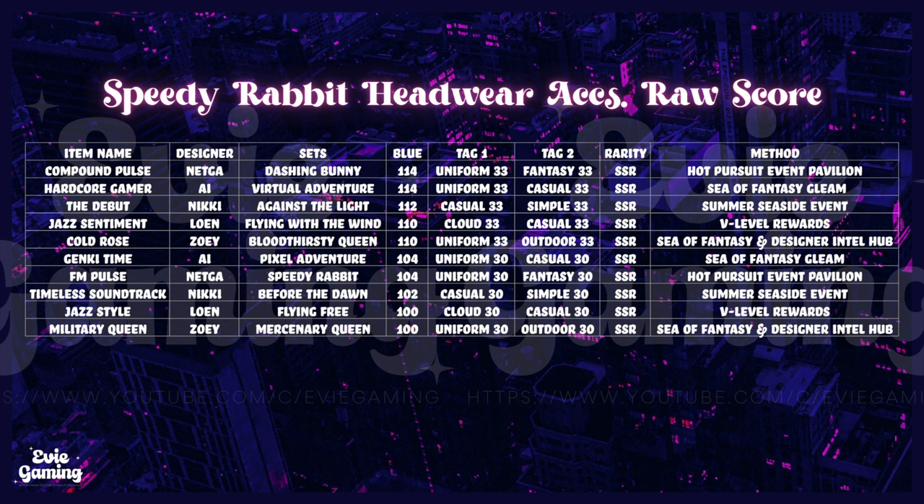Rarity is pretty self-explanatory. URs are always higher scoring than SSRs. Lastly, we have obtaining methods. If you're looking for a higher scoring item, I tried to list all the obtaining methods I can recall so it would be easier for you to find it.